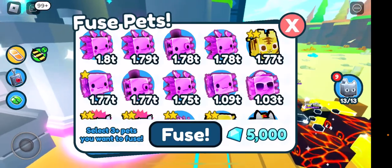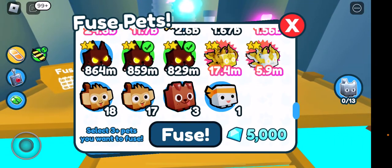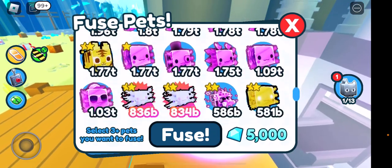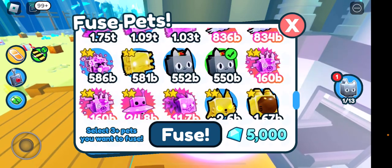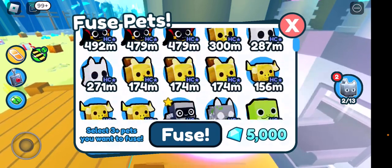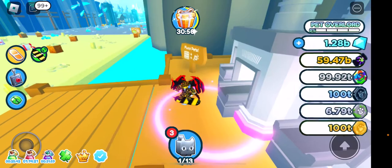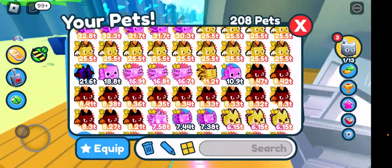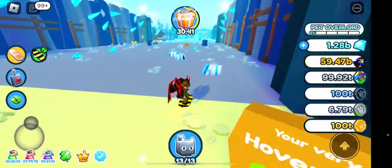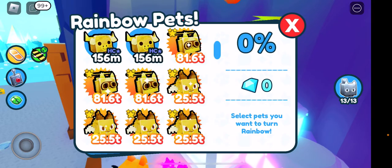I didn't have any of my pets unequipped, so let's go. I'm probably gonna fuse these two. I have these monkeys and this dog and I think I'm gonna fuse them as well. Oh nice, a trash pet — yay. So I'm gonna fuse those and get — okay, I'm confused by these two. I'm on the rainbow machine now. Why not do the pixel demons for now?